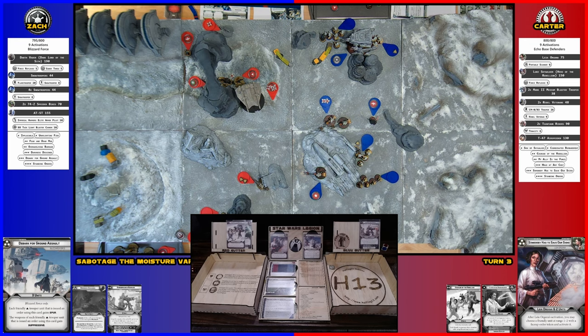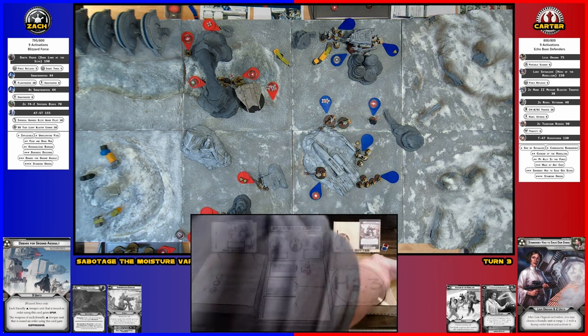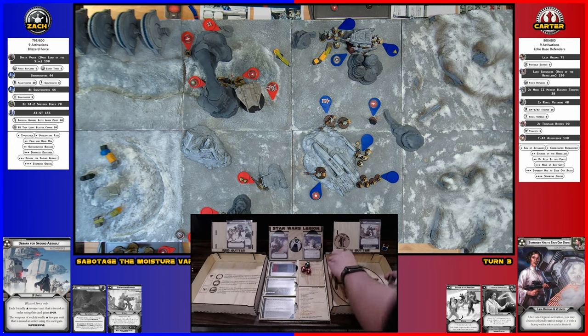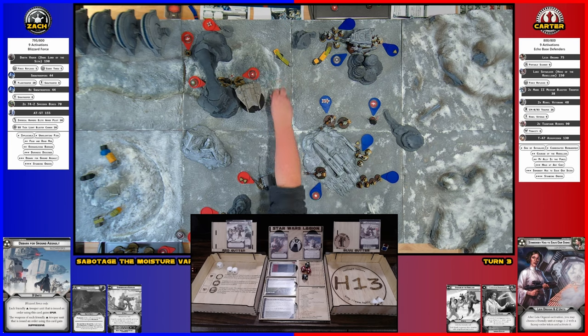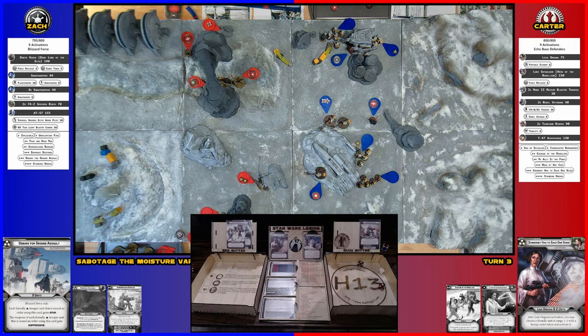I'll use the big gun on the air speeder first — Impact Three. Two hits, then I'll use the aim to re-roll, and it now matters: rolling for three, got one more. Now you have to roll three defense, which makes it a lot harder to survive. No blocks — not even one. If you'd only done two hits then it would have survived. Did I kill it? Yeah! The air speeder made a total of zero saves in its lifetime.